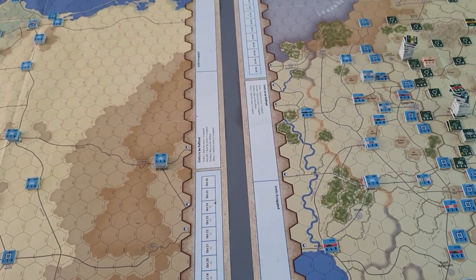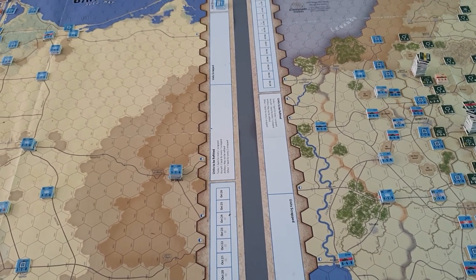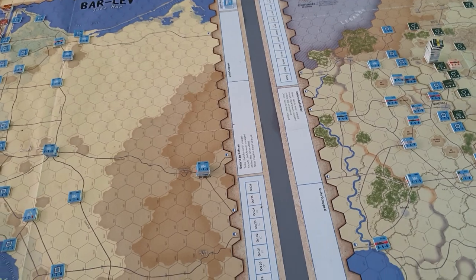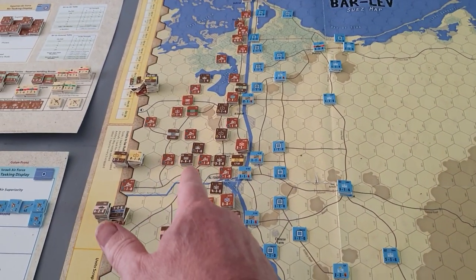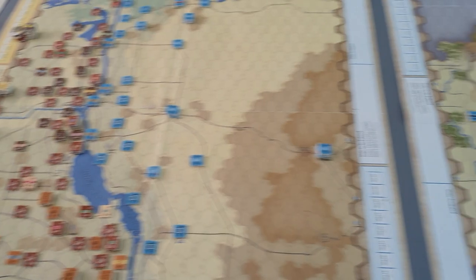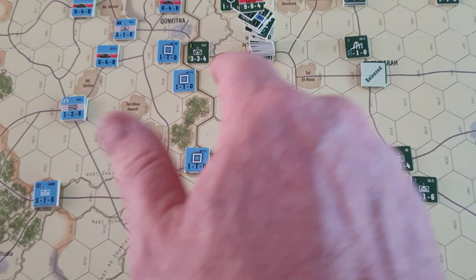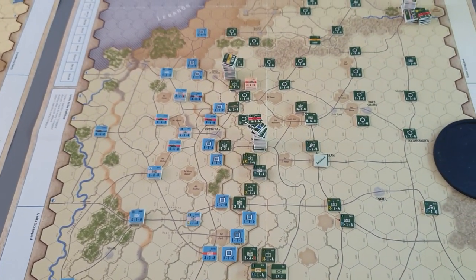A slightly different but very related thing to notice: certain reserves are automatically released. That's if the Israelis cross the canal into Egyptian Africa, or whether the Israelis cross the anti-tank ditch — which is this thing here — into Syrian territory. That will release all your reserves.